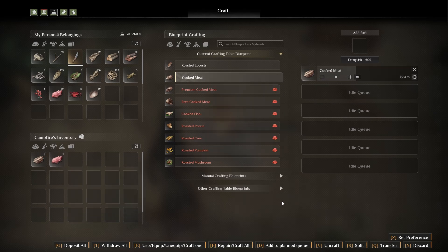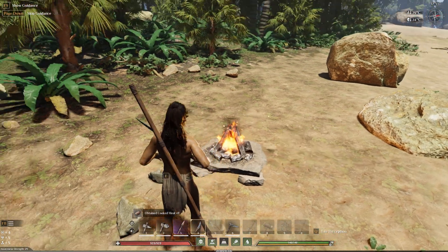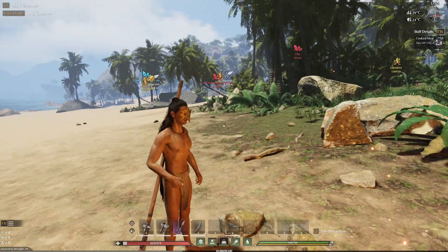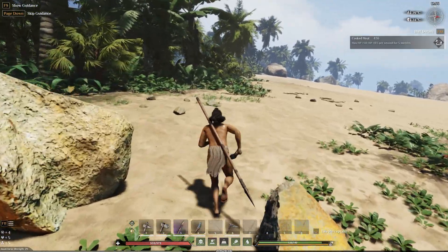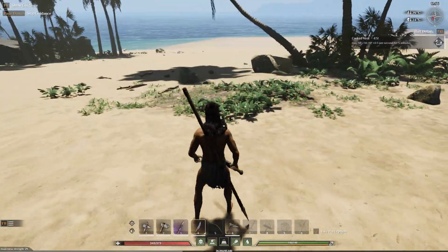That's going to take too long. So if we want to, we can cancel by pressing the X. Clicking X will finish the last cooked item before cancelling. Let's move the cooked meat into our inventory. Now we can select the meat, use it, and there we have a bonus from the cooked meat which will last for five minutes and it looks like it gives us plus 50 HP.